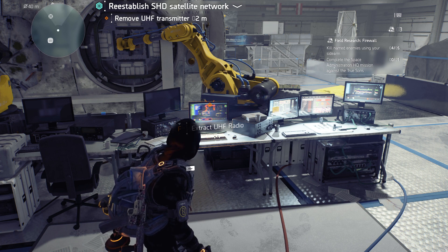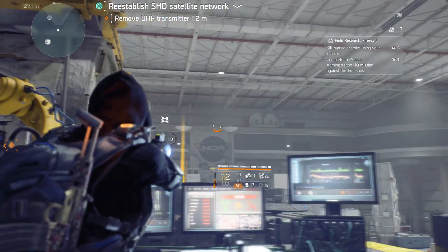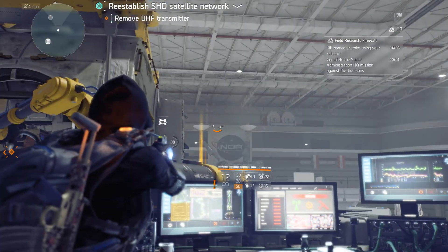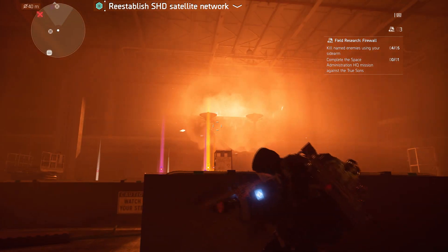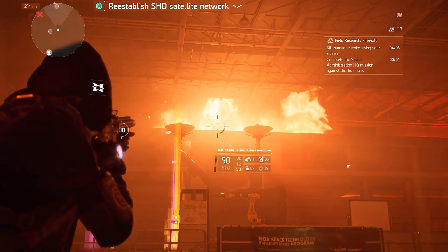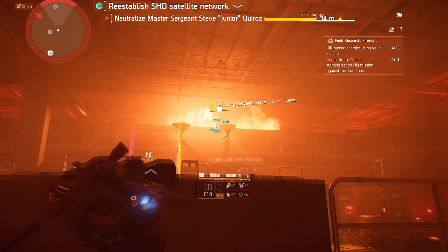You need to complete the Space Administration HQ. Use the last boss — just kill and then suicide, kill and suicide, repeating until you finish the fifth kill. Then you complete the mission and fully clear stage 3, just like that.